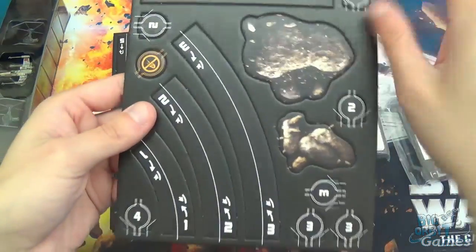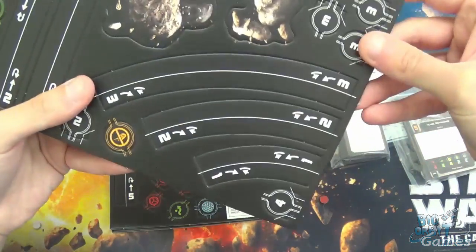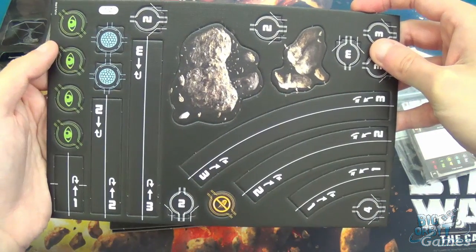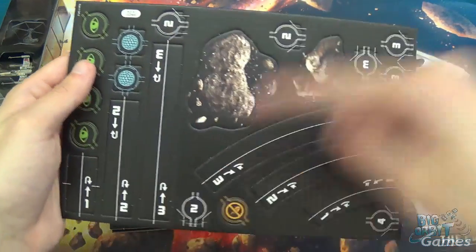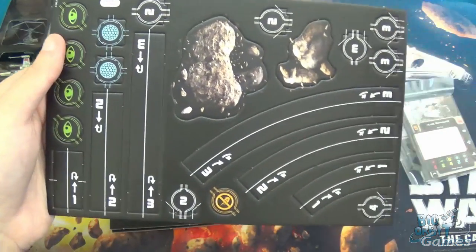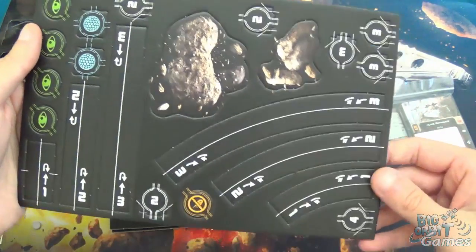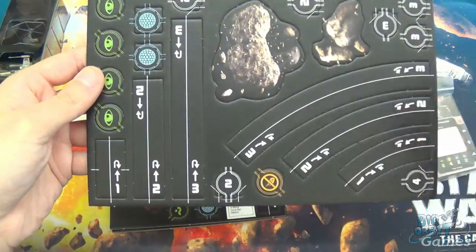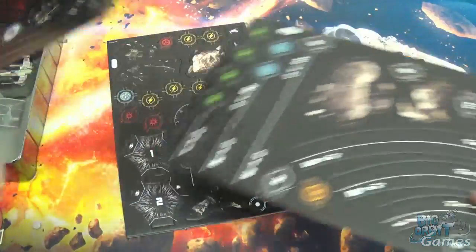We've got the maneuver templates, which haven't changed a whole lot — they're all the exact same length. One thing that is different: there is now a line straight down the middle of each template, which helps with guiding your ship along for incomplete maneuvers. They also have all the maneuvers you can execute with that particular template printed on them.